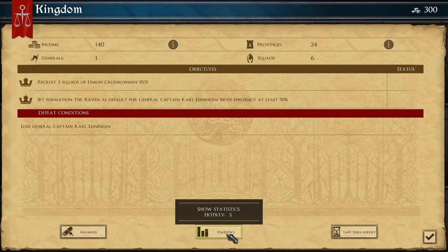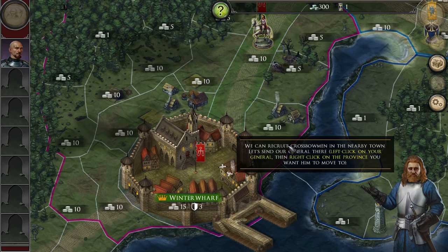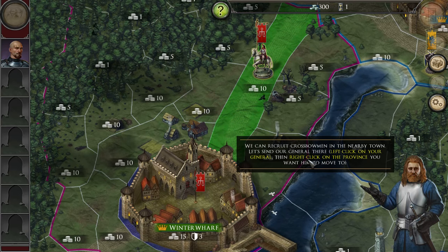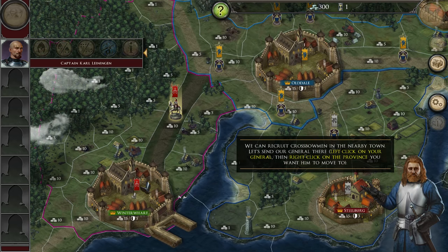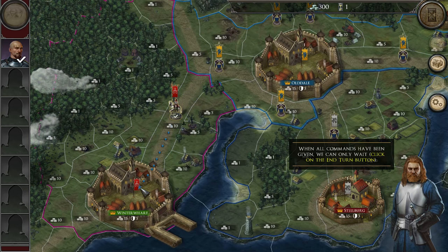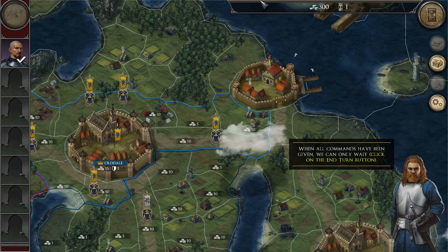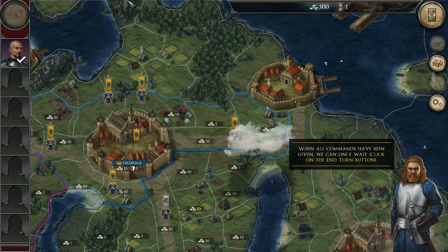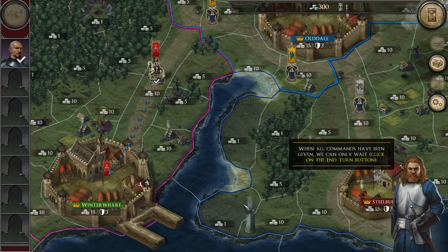At first glance this seems very much like a board game. We can recruit crossbowmen. I need to move the general into the city — apparently — to recruit troops. So all of this is mine, right? The purple borders are mine. At first glance the world seems very limited, but maybe as we expand we'll get more reach. Maybe this is just a tutorial thing.